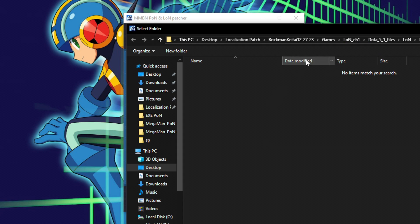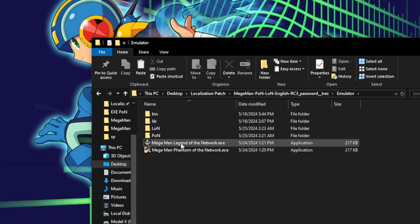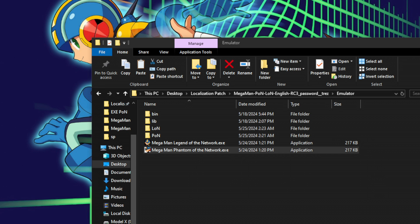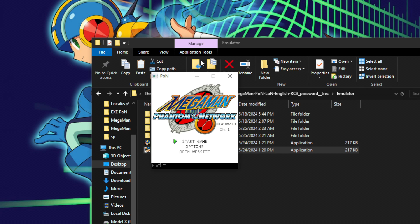If you wish, repeat the above steps but with Legend of Network: patching the lon.jar file and outputting the patch files to the LON folder. And with that you are ready to play. On Windows, simply go back to the localization patches emulator folder, then click megaman_phantom_of_the_network.exe or megaman_legend_of_the_network.exe. If everything was set up correctly, the exe file will open up the DoJa emulator and the game simultaneously.